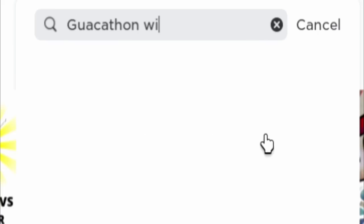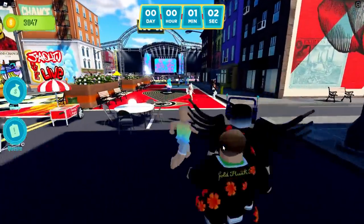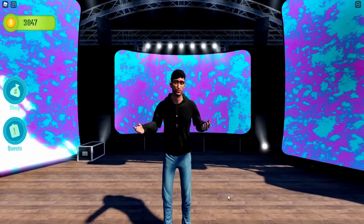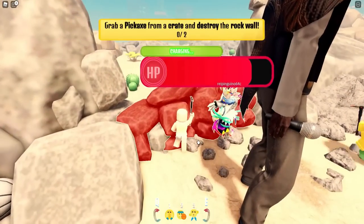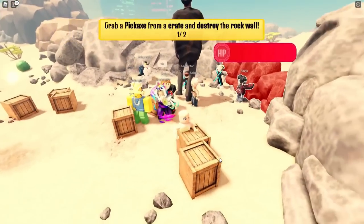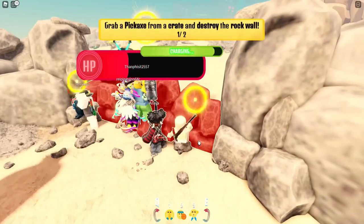First, let's go ahead and join the Guacathon with Denzel Curry. It's going to be the first game. Let's join. Now go ahead and run to the end of the map where you can see the concert stage. Once the concert starts, one of the first things you're going to need to do is collect one of these axes to take down the walls. There's going to be two rock walls that you're going to need to take down. So this is going to be your first mission that you need to complete.